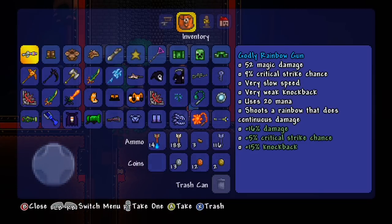We're looking at the godly rainbow gun: 52 magic damage, 9% critical strike chance, very slow speed — we just figured that one out — uses 20 mana, which is pretty substantial. So if you use a lot of weapons that require mana, this may not be the best item for you. It does shoot a continuous rainbow and does continuous damage. With it being godly, it features the following positive attributes: plus 16% damage, plus 5% critical strike chance, plus 15% knockback.